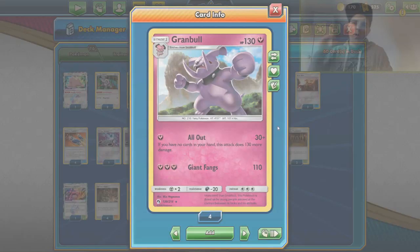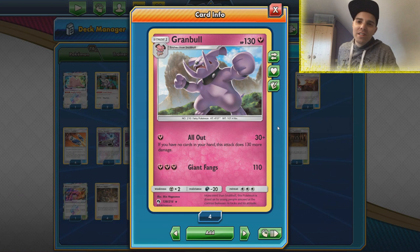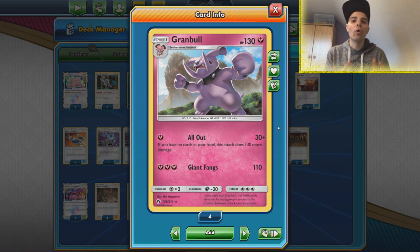What's up, it's ZAPDOISTCG here and welcome back to another TCG battle video. In this video we're gonna be checking out Granbull. Granbull is a deck that got released thanks to Lost Thunder but it's now back in the format thanks to cards like Quick Ball and the new Orangaru. We can deal 160 damage for a single fairy energy with All Out if we have zero cards in hand.